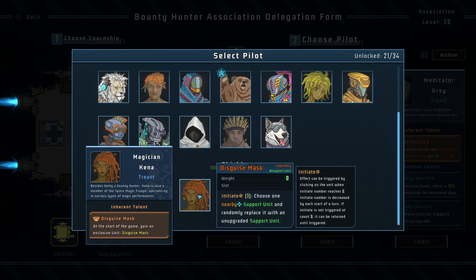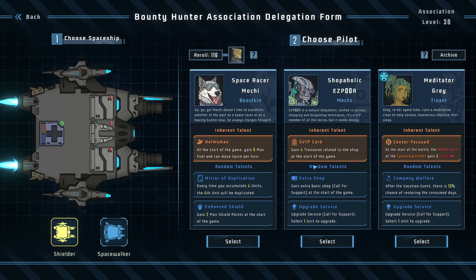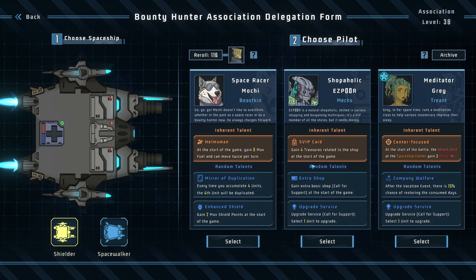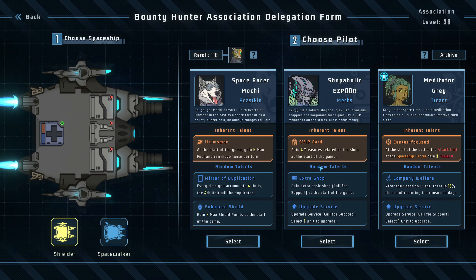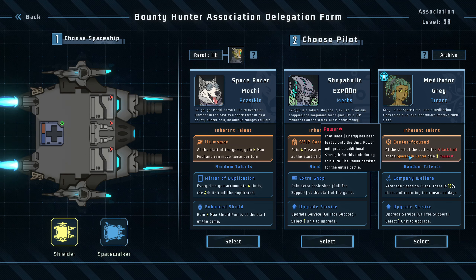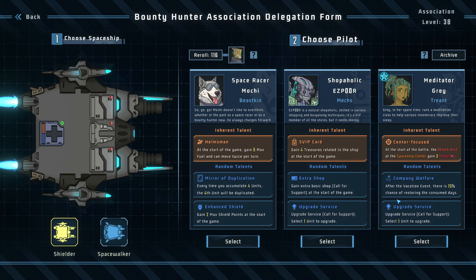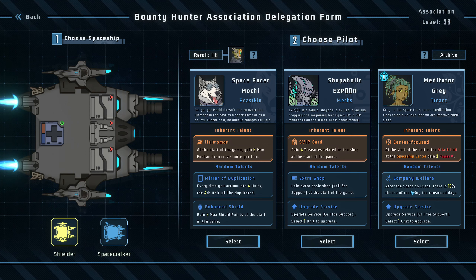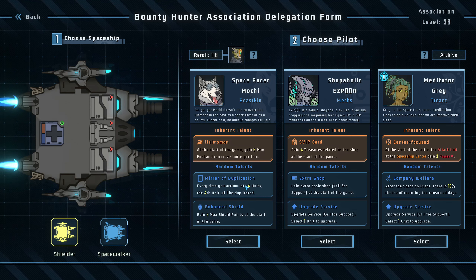Use one nearby support unit and randomly place it with an un-upgraded support unit. Wait, what? That's a really strange one. I want this one. Oh, gain 4 trash related to the shop at the start of the game — that might be neat. An extra basic shop upgrade. Center focused: at the start of the battle, the attack unit at the space center gains 3 power. Mirror duplicates — every time you accumulate 4 units, the 4th unit will be duplicated. Why would you use that?